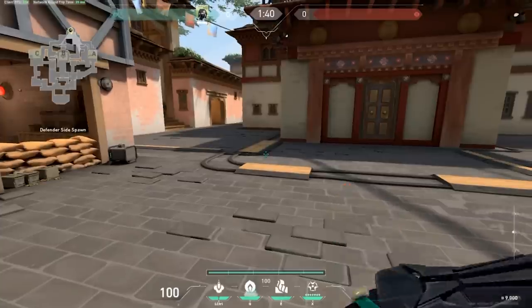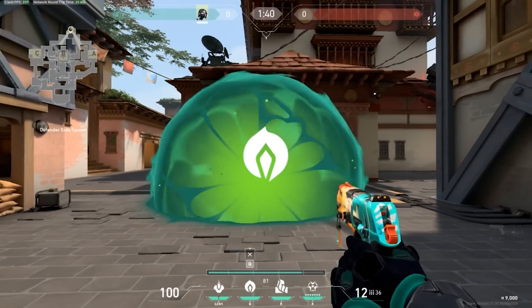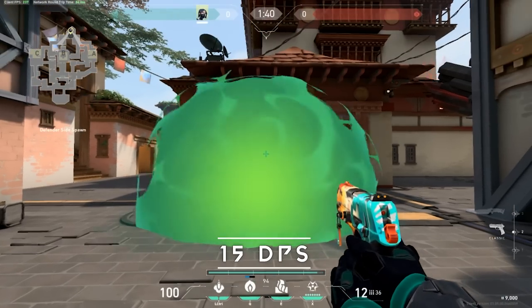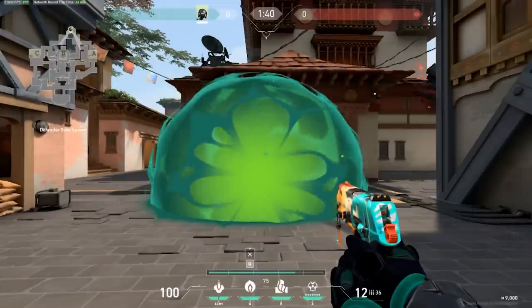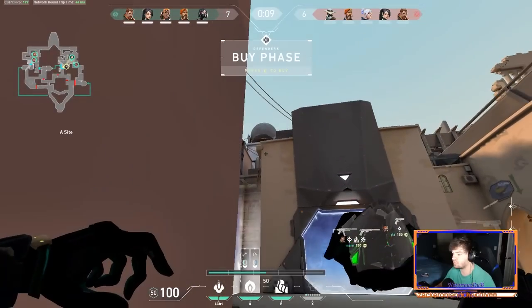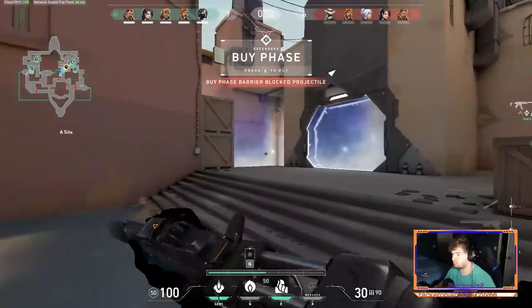Next up we have Viper's smoke ability, poison cloud. This poison cloud is very similar to Brimstone or Omen's smoke, but it has a special trait that puts it one step ahead of both of them: decay. Decay causes enemies inside of Viper's smoke to take 15 damage per second for the entirety of the time they are in the smoke, but once enemies leave Viper's smoke they have a 2.5 second delay before they start to regain that health and shield back. This makes Viper so effective at cutting off chokepoints because it stops enemies from camping inside of the smoke waiting for a push, and weakens enemies who decide to rush through it, making them much easier to mow down once they get to the other side.